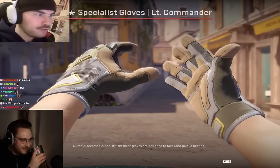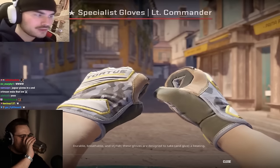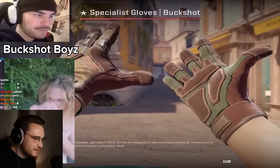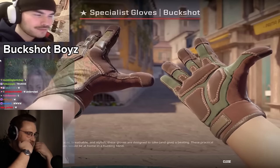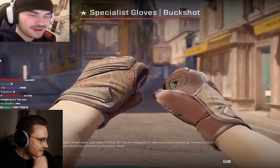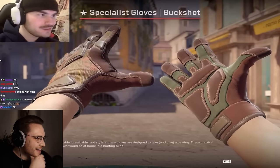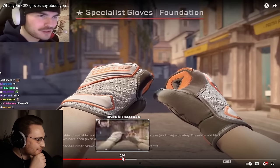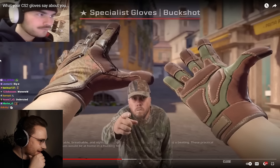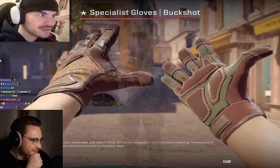Lieutenant commander gloves — chef's kiss. There are five different colors on these gloves and they all blend together and work perfectly. Hats off to this glove, one of the best specialist gloves in the game. Lieutenant commander's B tier. The book shots — that green on the underhand and then they actually have like a Cabela's hunter print on top. These are the gloves for your alcoholic uncle, probably smells like cat piss and cigarettes. C tier.